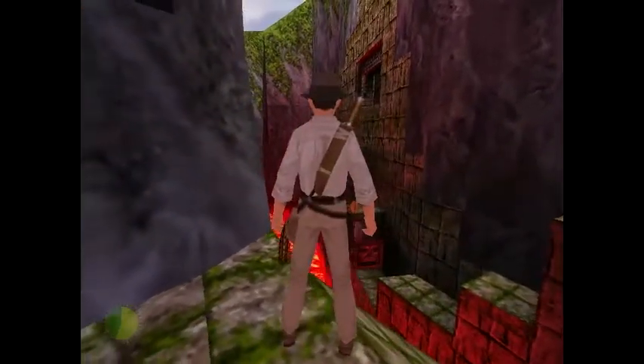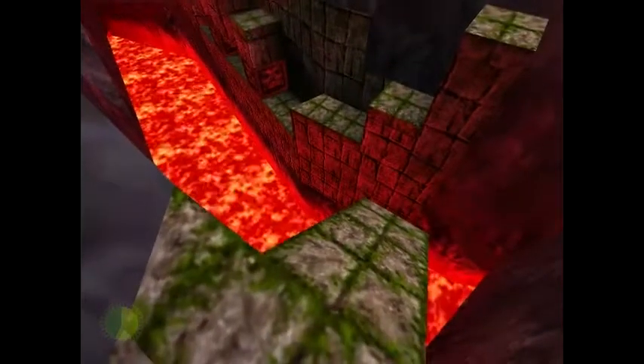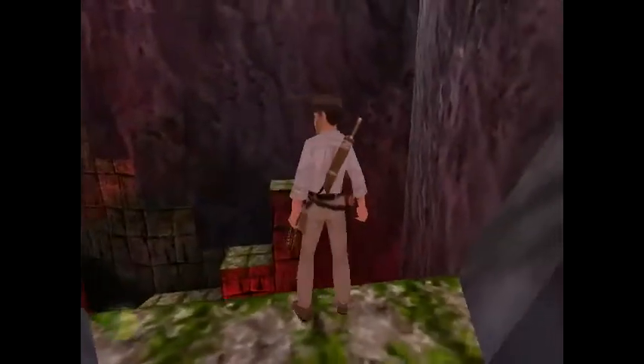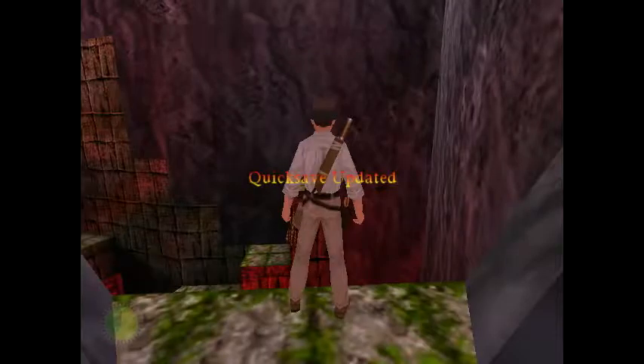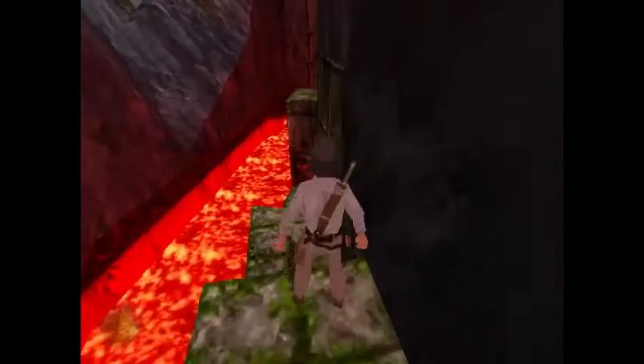And then we get to this section — we're on another river of lava. Quick save here, cause you're gonna have to slide down this ramp in front of you and jump across. Fairly easy, but if you don't time it right, you're gonna die. So don't do that.